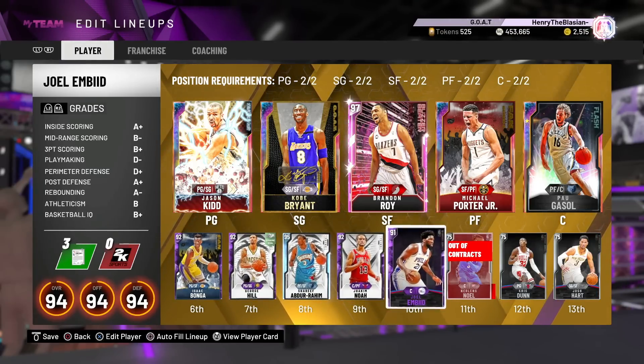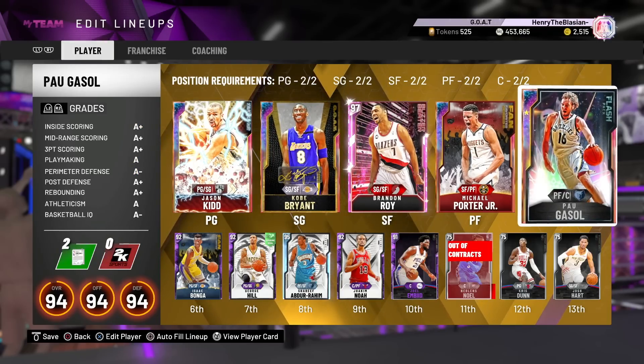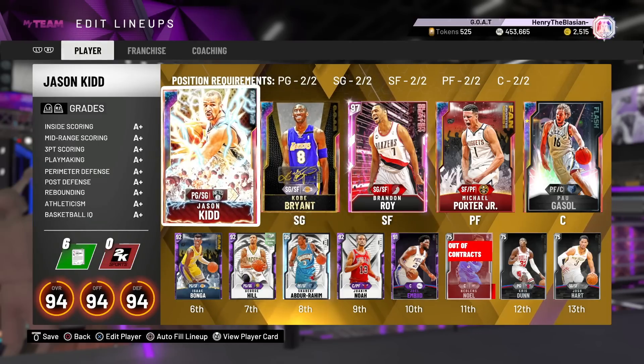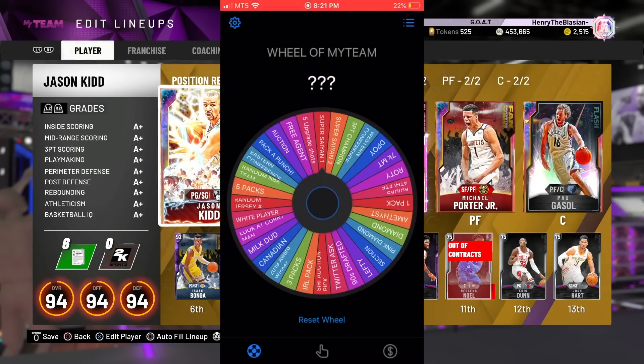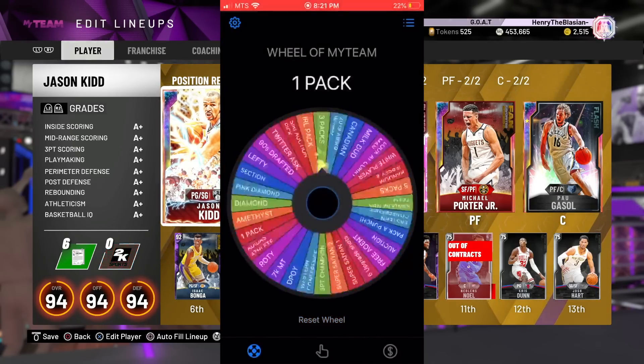Our bench is now all Amethyst and a Diamond, and our starting lineup is looking crazy. At this point we're on pace to win the championship with this team. But now that we've got that out of the way, it's time to get to the wheel spin, the challenge wheel, and then hop into a game. Ladies and gentlemen, boys and girls, welcome to the Wheel of My Team. We are now spinning this wheel to see where it lands — it's going to help us pick up a player.